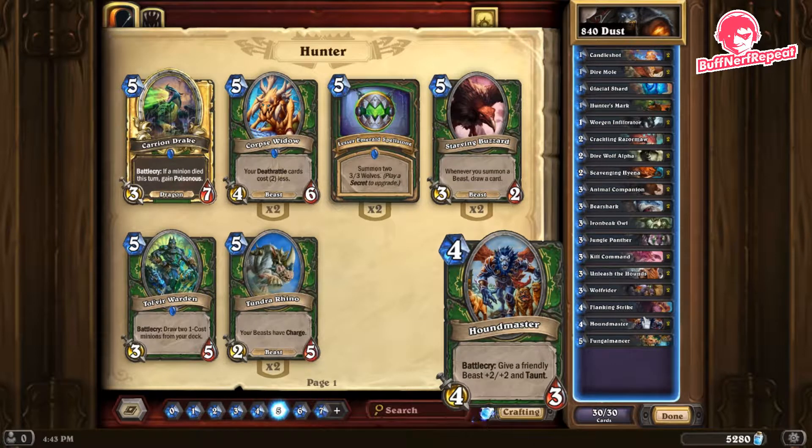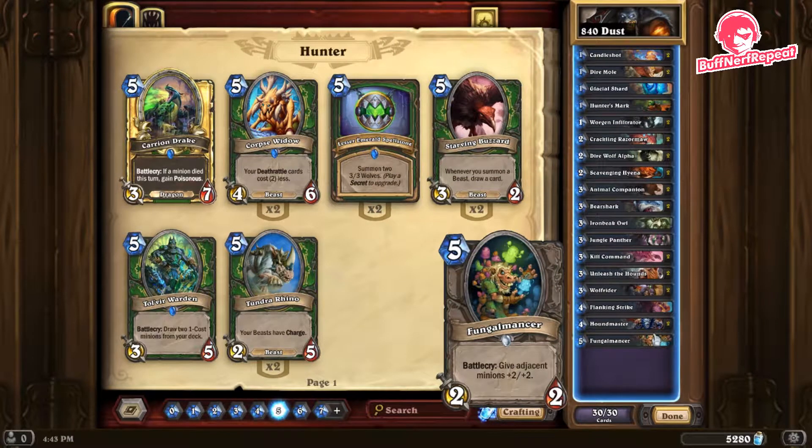Houndmaster — give a friendly beast plus two attack, plus two health, and taunt. Taunt isn't really the focus here; what we're looking at is the extra two damage and two health, giving our minion more survivability. Note it has to target a beast though. Fungalmancer — we saw this in the previous deck and didn't get to play it, but it's strong and it's our highest-cost card.